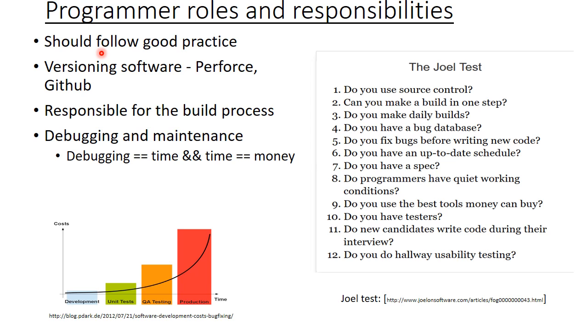Programmers are expected to follow good practice to try and keep their code error-proof. They're meant to use source control so that they can roll back broken code to stable versions, and they are responsible for the build. They should be able to make a build in one step without any errors creeping in, and daily builds are often recommended because their work is small and iterative. They should also keep on top of bugs, because the longer a bug is in the system, the more expensive it will be for the company.